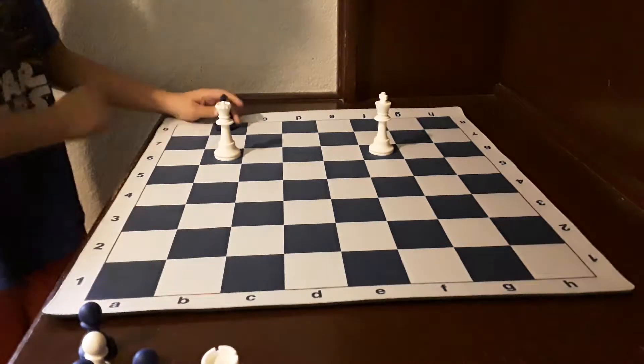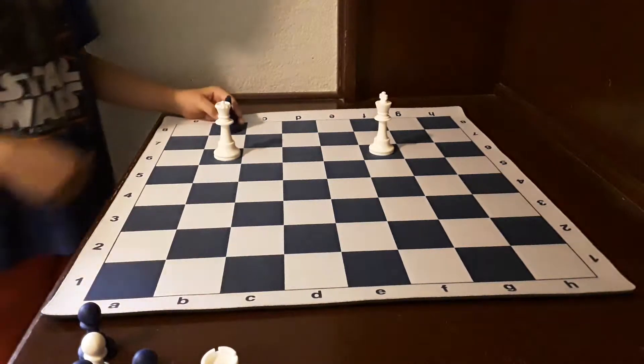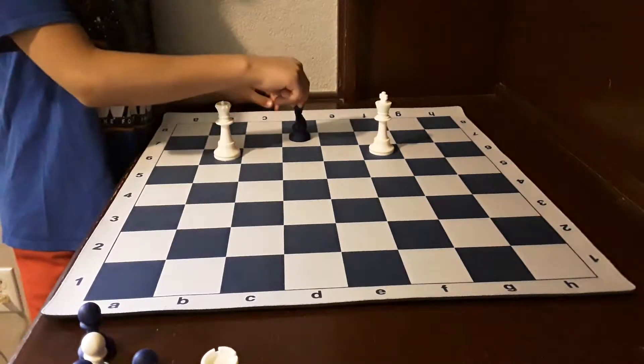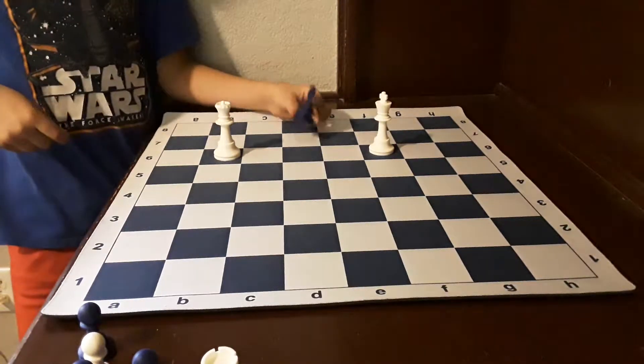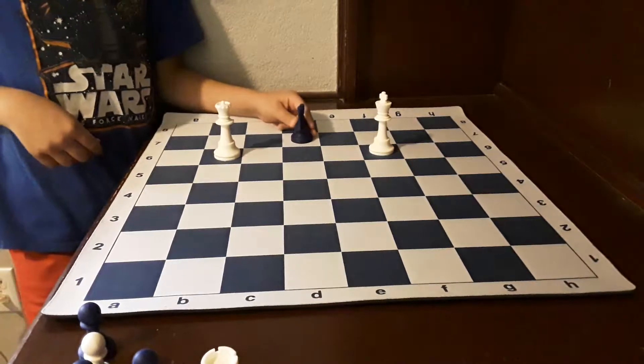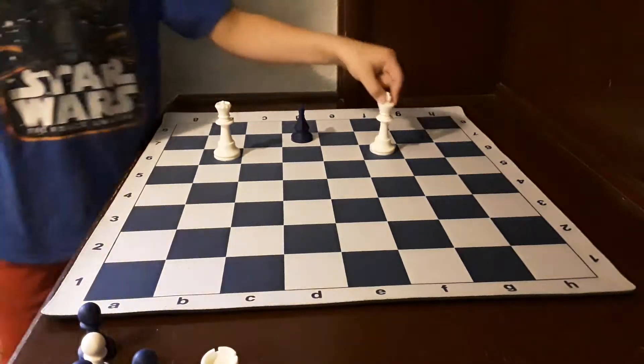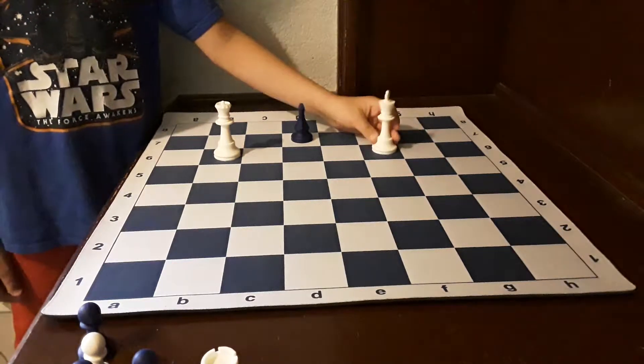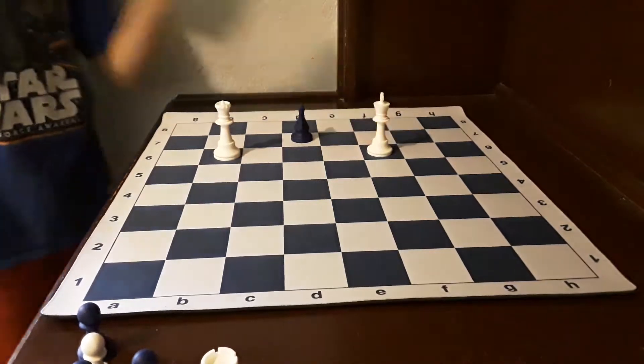Check — when you put the king in check. Now, this knight is being attacked by the queen. The knight can move here, and it attacks the king and attacks the queen. So the king has to move. But it's not checkmate. You have to run away. You can't block a knight.